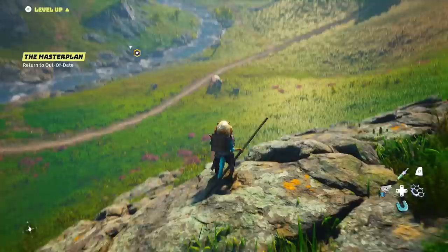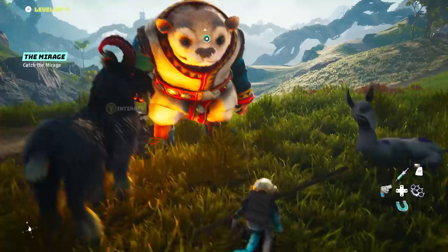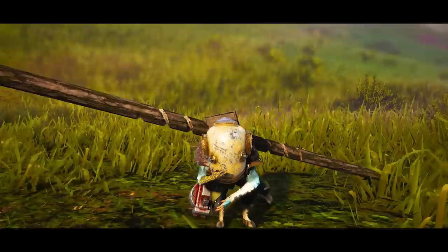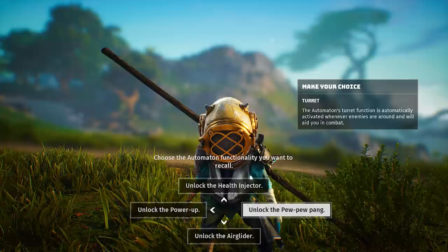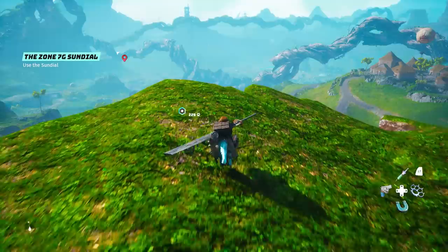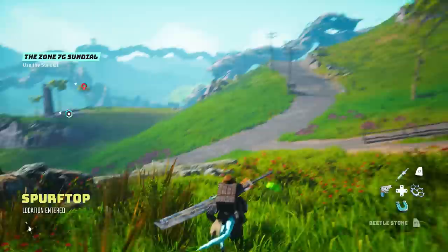Early on you may encounter a peculiar big panda holding what seems to be a lantern. Interact with it to open a side quest called the Mirage. Every time you complete one of these short quests you get to choose from up to four upgrades for your Automaton. The first one I strongly recommend is the Glider — it's way more useful than any other Automaton upgrade, even compared to the healing mechanic, and it greatly helps with traversal and exploration.